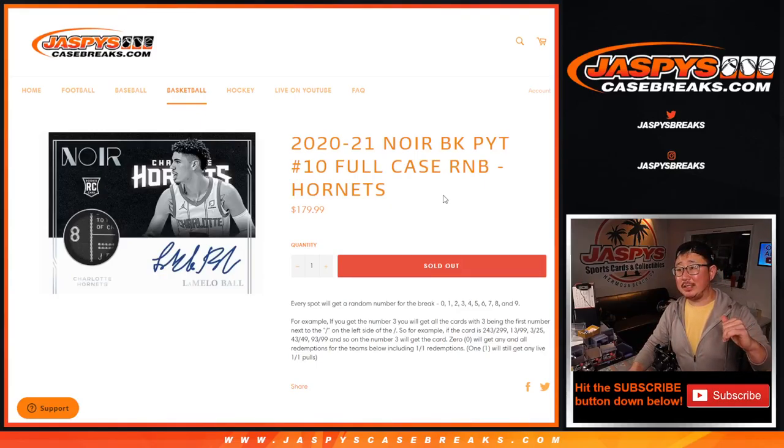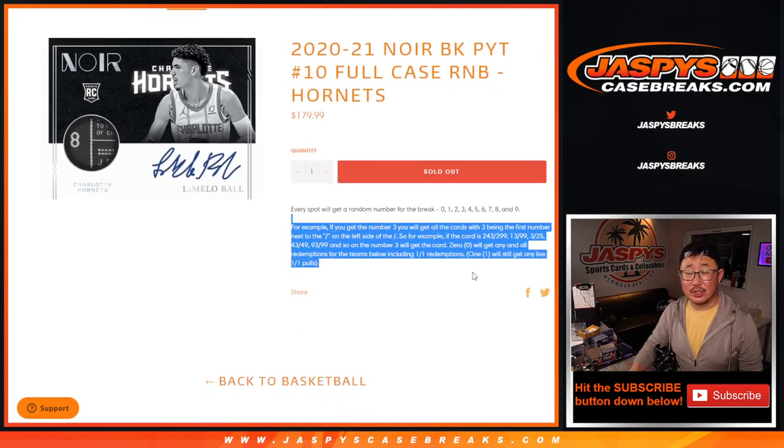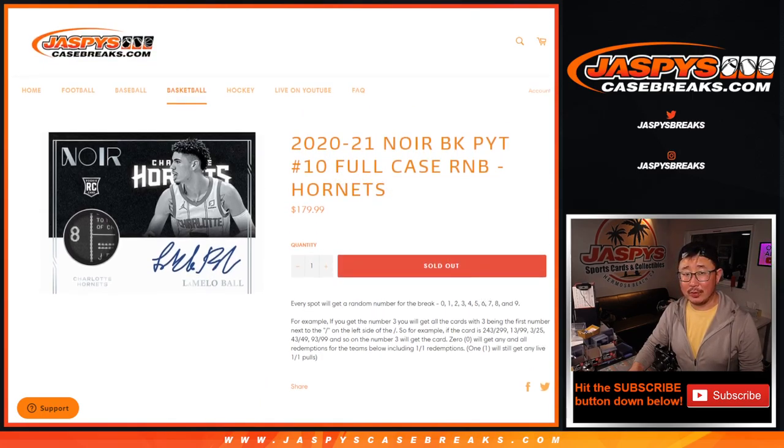Hi everybody, Joe for JaspiesCaseBreaks.com coming at you with a randomizer video for the Hornet number block for Pick Your Team 10, which will be in a separate video if you're looking for that. Remember, zero gets any and all redemptions, including one of one redemptions — kind of important for this particular team.